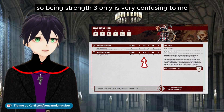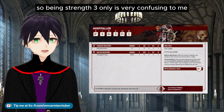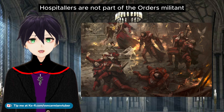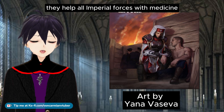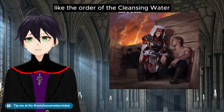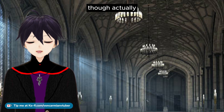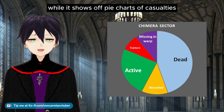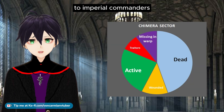So being Strength 3 only is very confusing to me. Despite the armor color on display here, Hospitallers are not part of the Orders Militant. They help all Imperial forces with medicine and have dedicated medical orders like the Order of the Cleansing Water or the Order of the Ladies with the Lamp — though actually that one doesn't do nursing; it talks about the importance of nursing while showing pie charts of casualties to Imperial commanders.